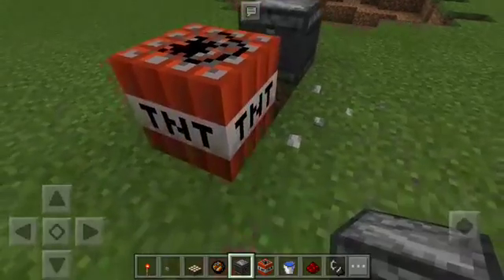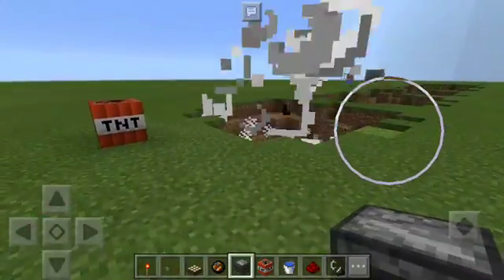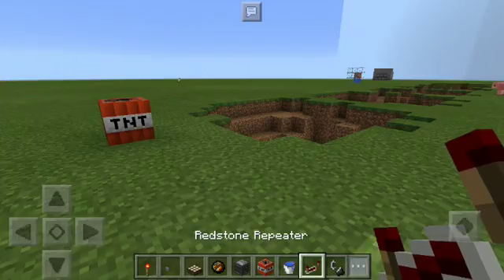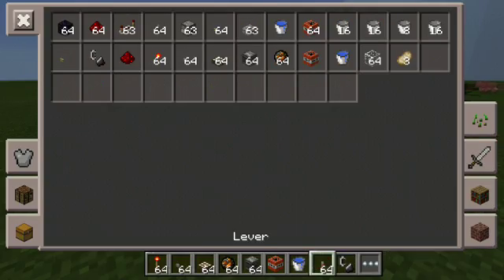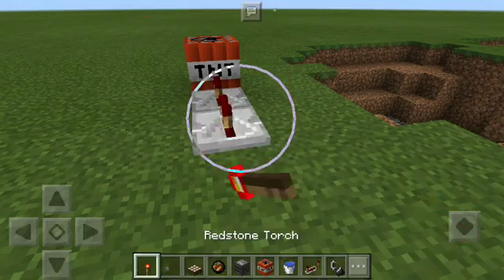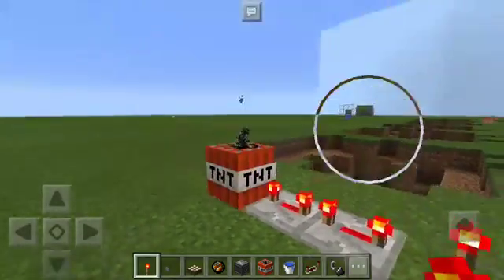There we go, it worked! One of the most useful things you can do: you can also activate TNT with levers and repeaters. You can time it — delay it — with a redstone torch right there, and it would explode. Bam!